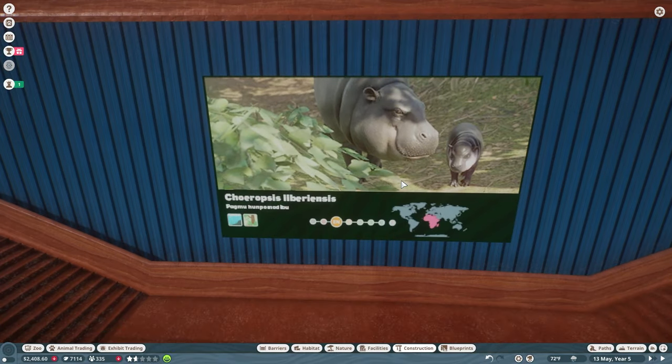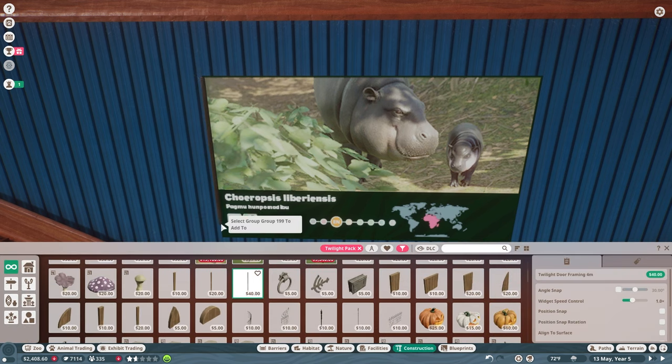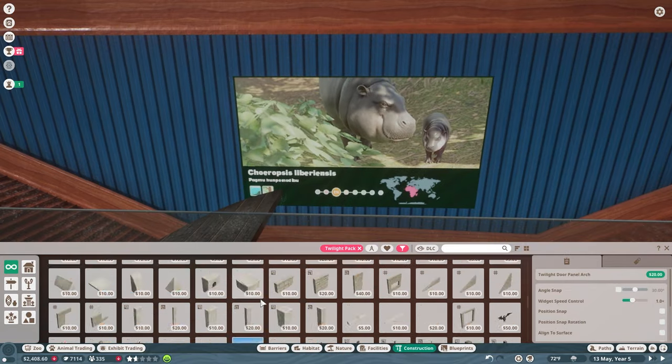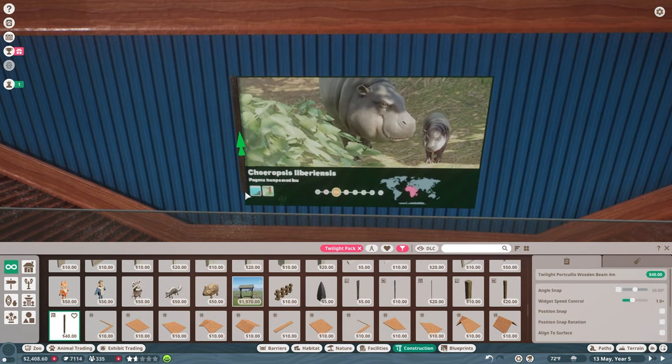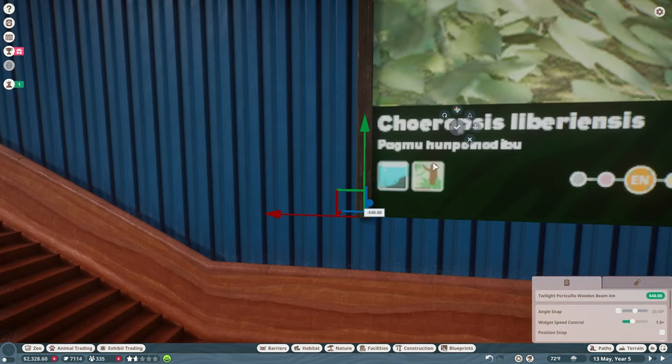I'm going to put a wood border around this sign. The sign actually isn't an educational board, so I don't think guests get education points from it, but it's kind of a placeholder for now — using it to advertise for the hippo exhibit.